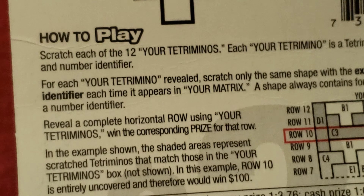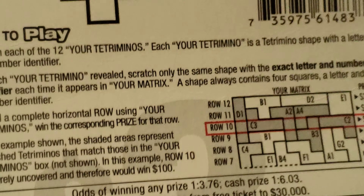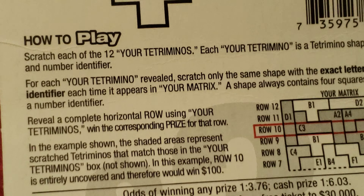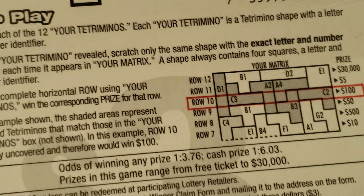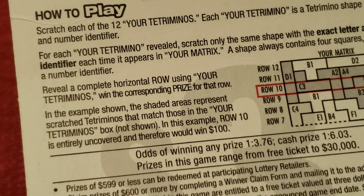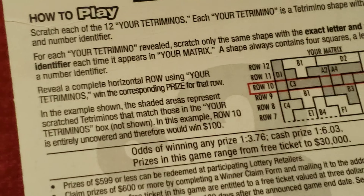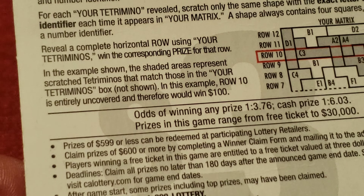The back side's got the rules. Scratch each of the 12 your Tetraminos. Each your Tetramino is a Tetramino shape with a letter and number identifier. For each your Tetramino revealed, scratch only the shape with the exact letter and number identifier each time it appears in your matrix. A shape always contains four squares, a letter and a number identifier. They give you an example there — how to determine what the winning prize amount is. Complete a horizontal row using your Tetraminos to win the corresponding prize amount.